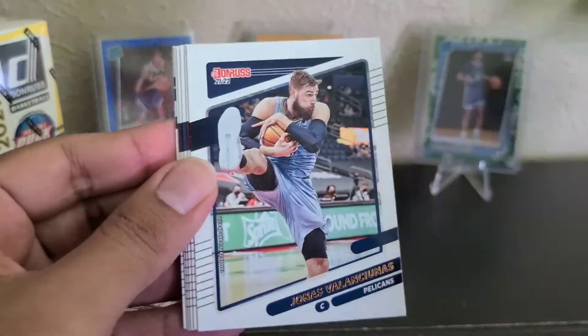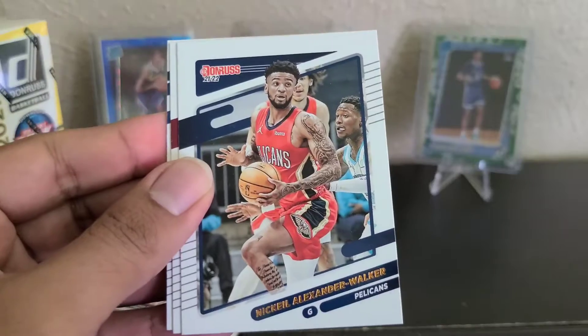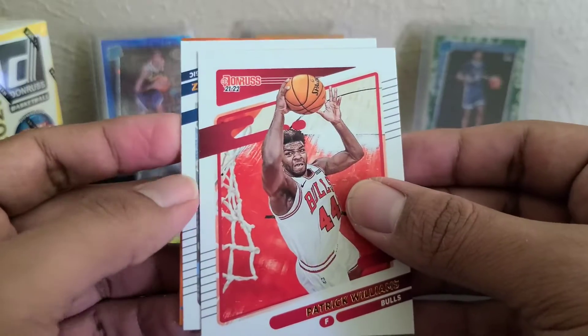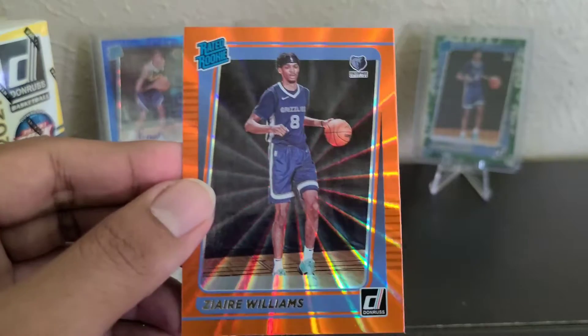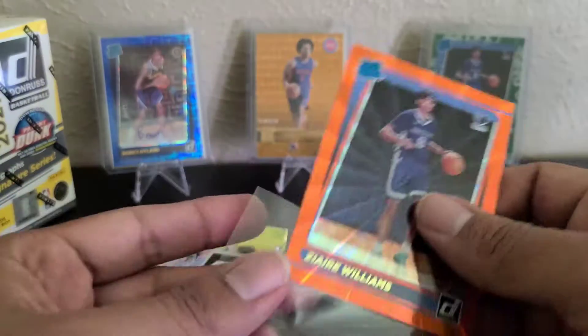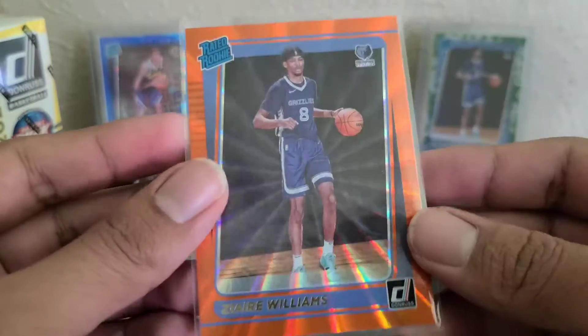And Jared Allen. We got Brooke Lopez, Valanciunas, Kevin Herter, Isaiah Stewart, Walker, Williams — I think he's coming back maybe in the playoffs, hopefully. Fultz. We got a rated rookie — Grizzlies maybe. Zare Williams. I have him in the back too with the short print Dragon Parallel from the Choice. I have to keep an eye on him, see how he does with the Grizzlies, especially in the playoffs.